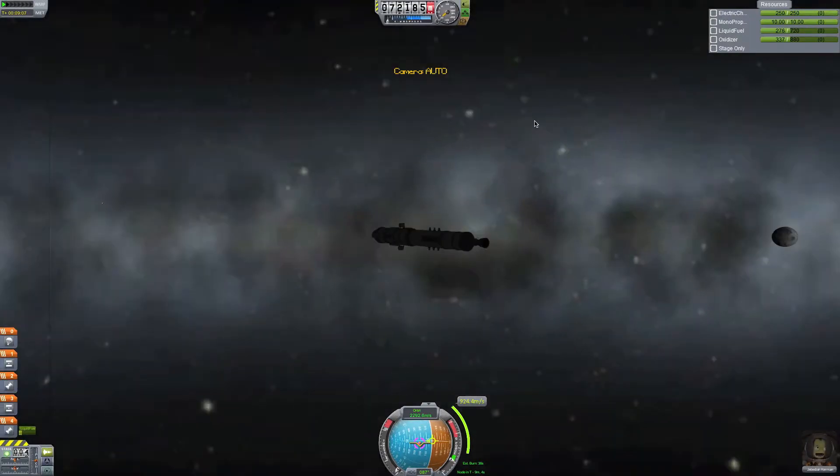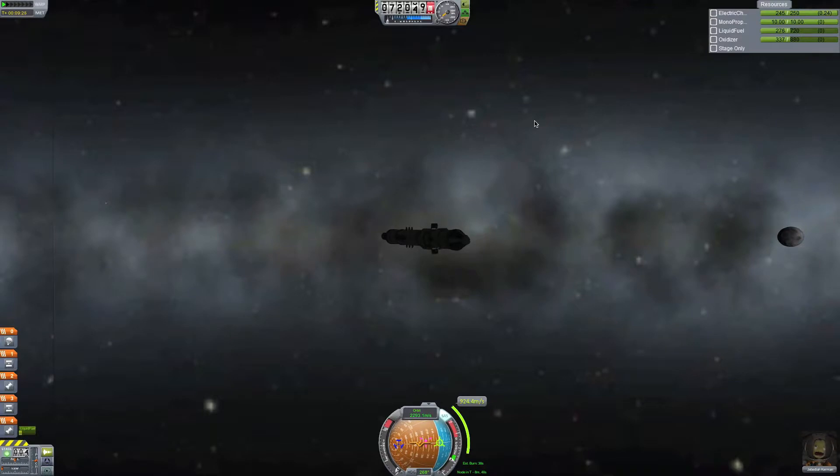It burns in nine minutes. Where is my maneuver? It's probably on retrograde or near it. Yep, okay — let's get on that maneuver. I don't want to move over too much. Turn on my SAS — we're on that.